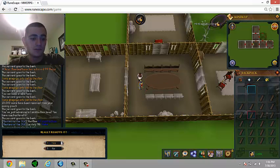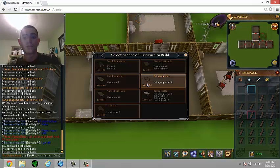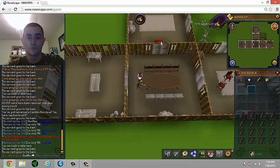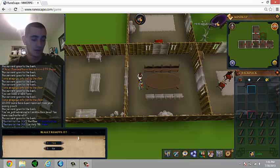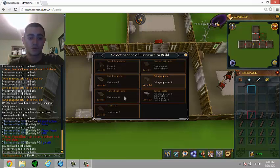In order to get the demon butler, you need to have two bedrooms and you have to have one bed filled out — you have to make one bed. Then you go to Argerdale and he's in a house, and you pay him 10k and he will work for you.